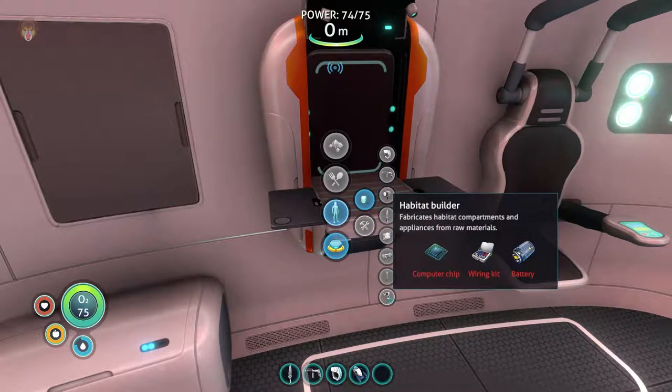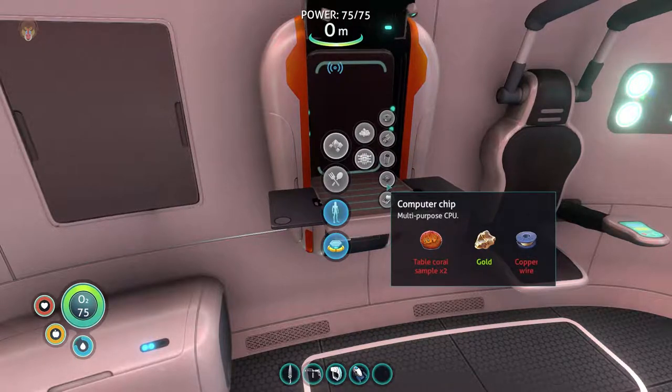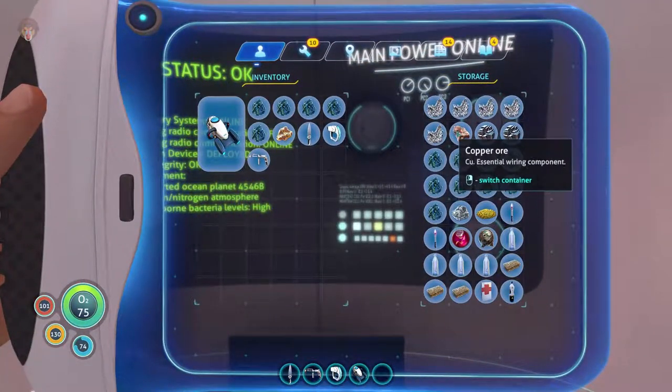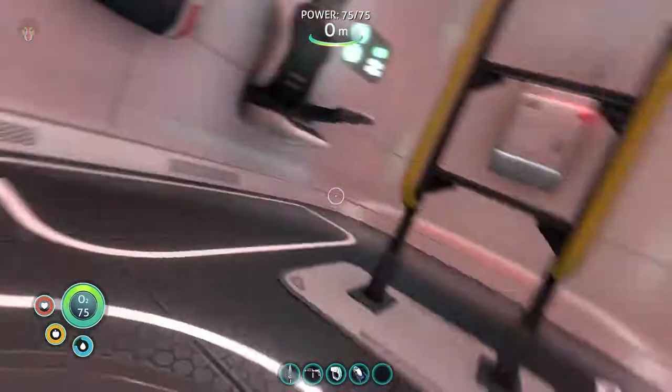So in order to make one of these we need a computer chip, wiring kit, and battery. The computer chip is table coral samples, gold, and copper wire — and copper wire is just two copper ore. Let's see if we have any more ore. We just have the one. Okay, that's not great, and I think it's still dark outside. Yeah, a little bit, so what we can do is quickly scout this area for anything else.